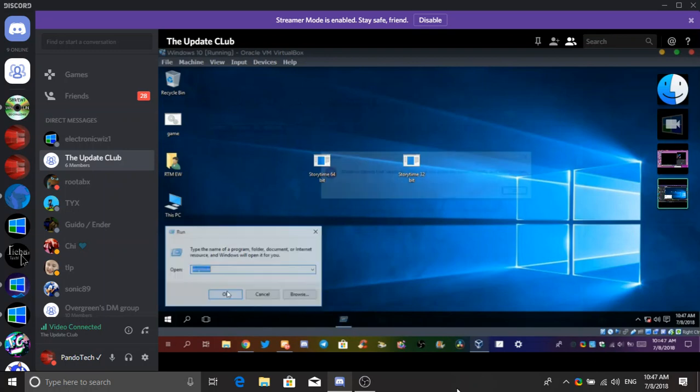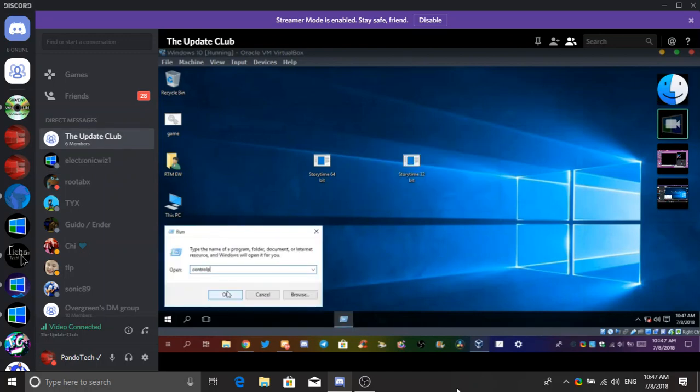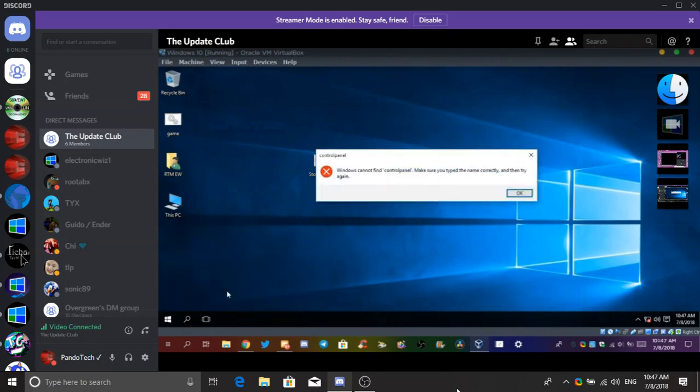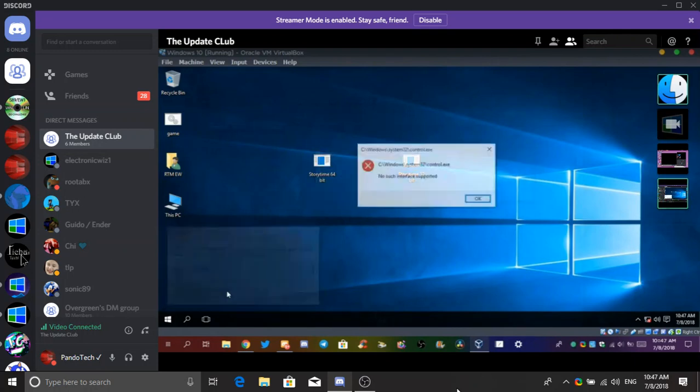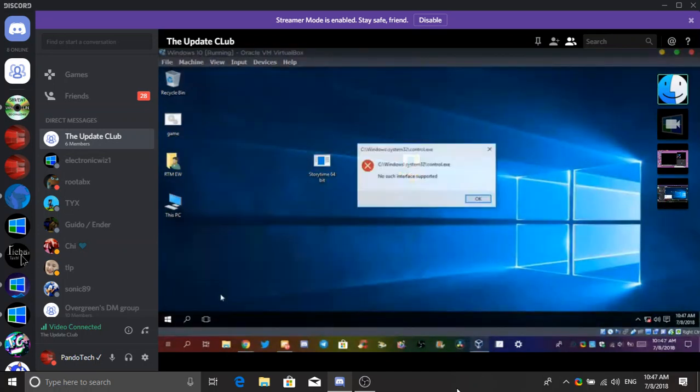What else should I try? Explorer, Winver maybe — I just spelt it wrong. Maybe not. I tried Winver, it didn't work. Control panel — no such interface supported. Look, Cortana's gone. Cortana's gone, look at that.